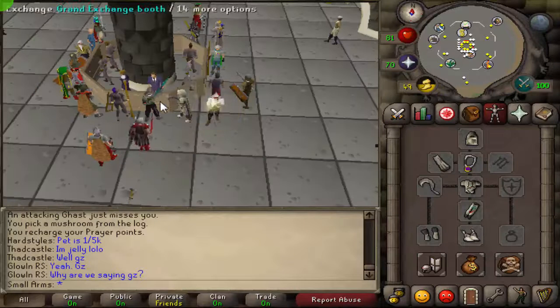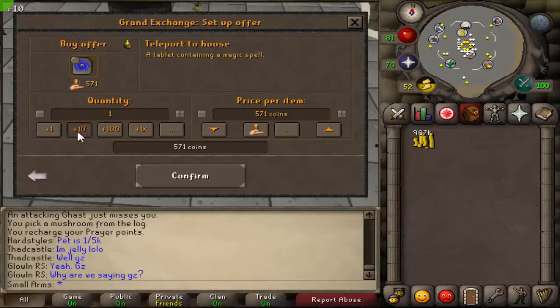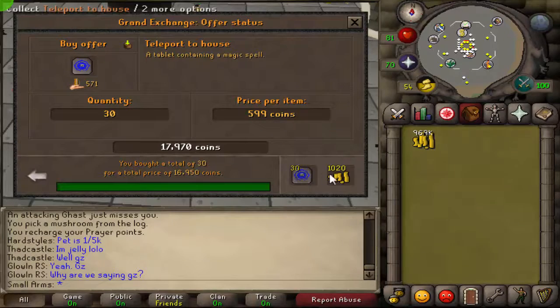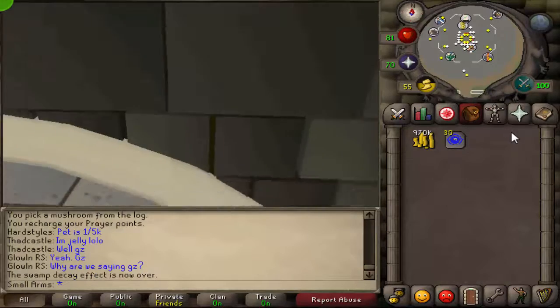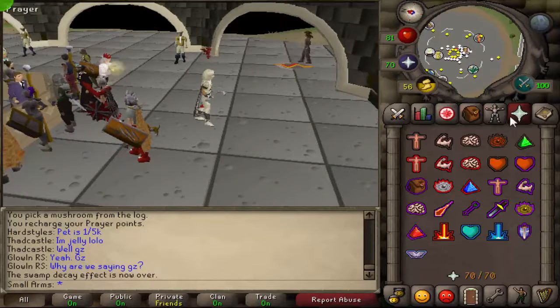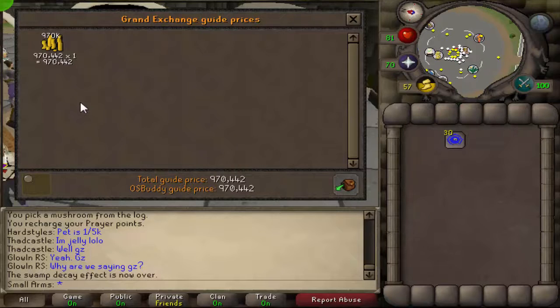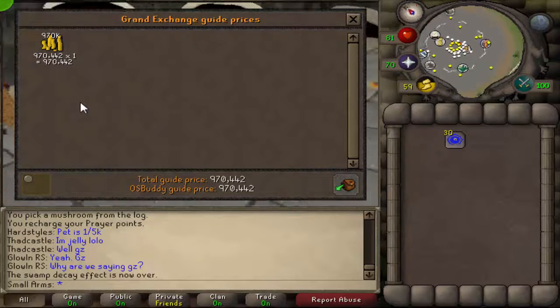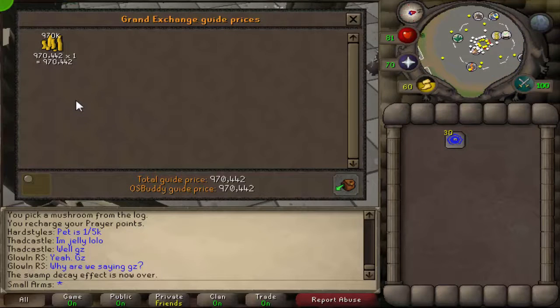That's how much I got in total cash. I actually didn't even have a thousand to start with. I'm going to buy all the house tabs I ended up using, which was 30, and I ended up using only one dueling ring. Toward the end I just used my house teleport and banked in Canifis. That is my total profit from this video - that's how much profit you can make in an hour doing this.